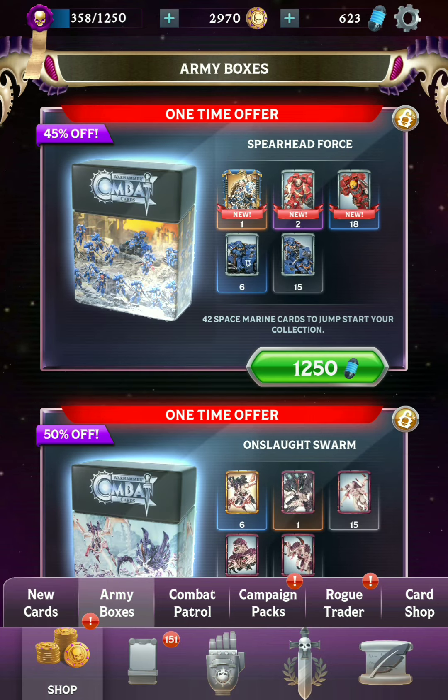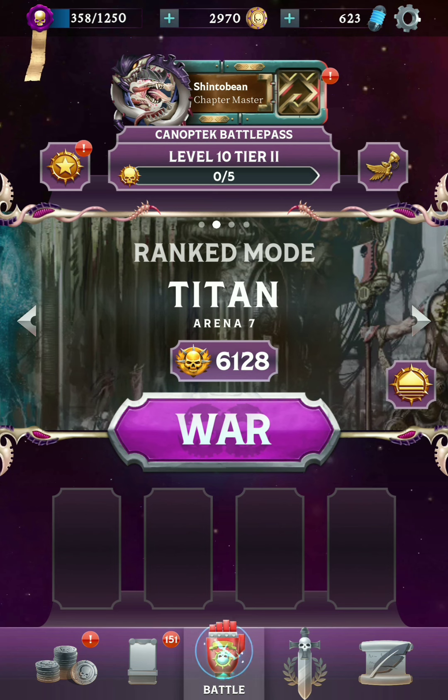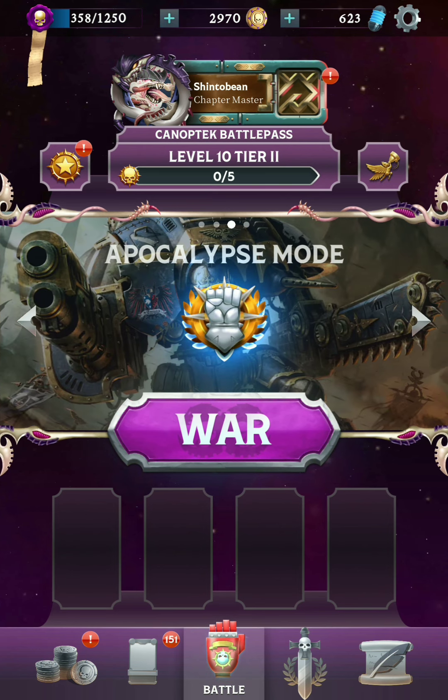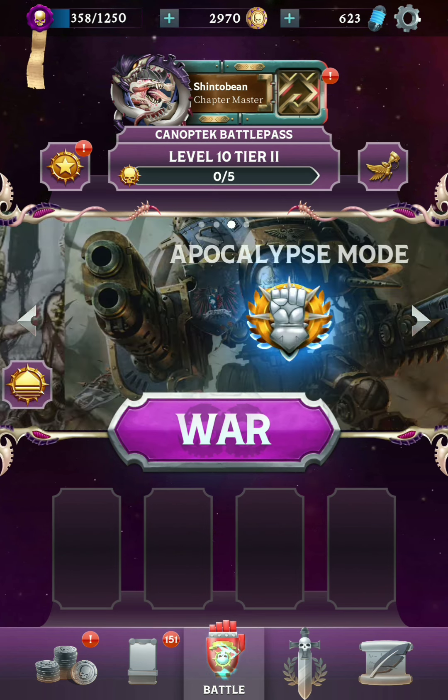Also for the Army Box, you can get Guilliman as well with Plasma. If you have 1250 Plasma, you get a copy of him alongside some other bodyguards, which would be nice in a max level Space Marine event. We also have the new Apocalypse Mode, which is just next to Ranked, but currently it's just a casual mode. It doesn't contribute to your Ascent to Terra - it's the 400-point deck mode with the cards in your collection. Maybe in some future videos I could take a look. But let's go ahead and play a match.